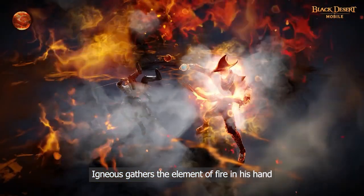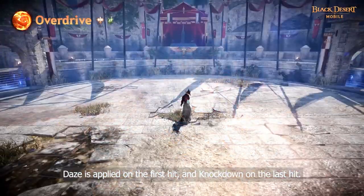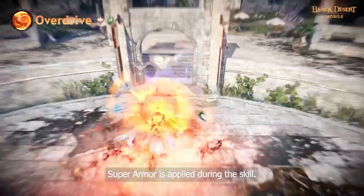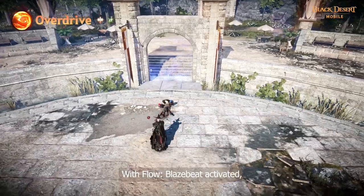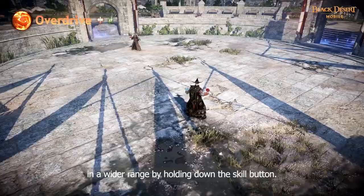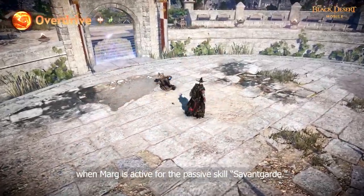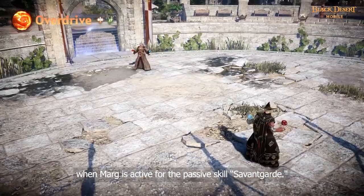Igneous gathers the element of fire in his hand to incinerate his enemies. Dazed is applied on the first hit and knockdown on the last hit. Superarmor is applied during this skill. With Flow Blaze Beat activated, he can deliver more powerful blasts in a wide range by holding down the skill button. The attack range increases when Marg is active for the passive skill 7 guard.